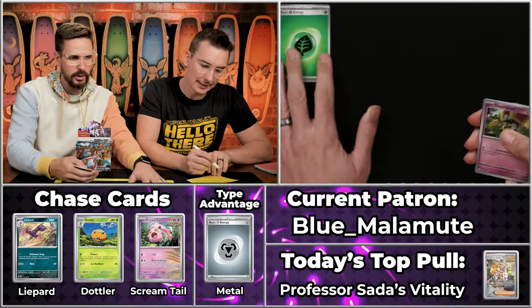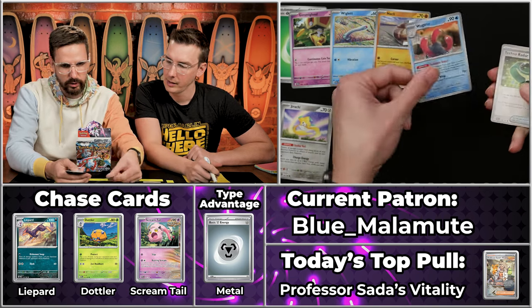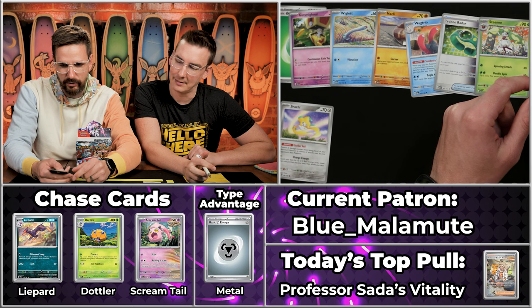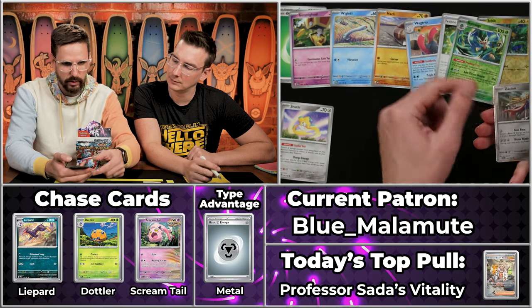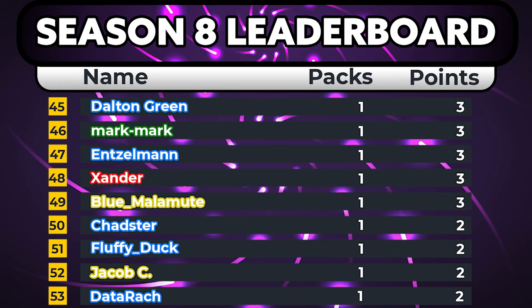Next up we have got Blue Malamute. Blue Malamute who had just six points for the last two seasons — it would be great if they could break that trend right here. Plus I'm pretty sure Blue Malamute was our original last place award winner back in the day. There's the Salad Energy. We got Gimmighoul, Wigglett, Jirachi — that will score — Knackleback, Wugtrio, Techno Radar, Steenee. The Jolteon — I can't look at it the same way ever again, I thought it was a baby Jolteon but instead it's an actual tick. Three points overall for Blue Malamute.